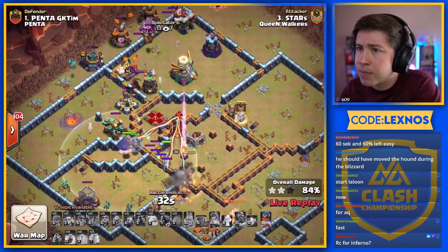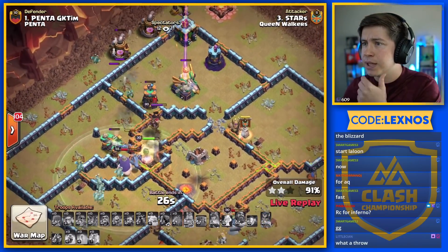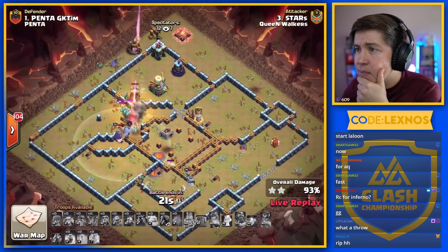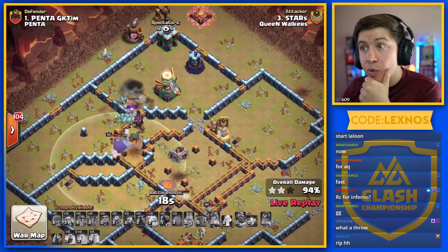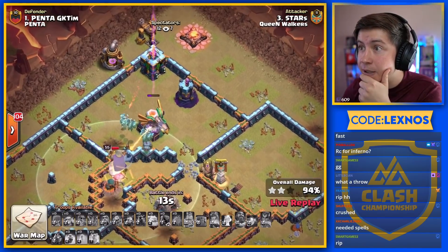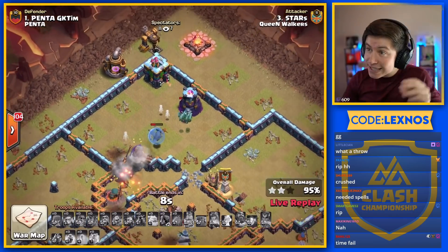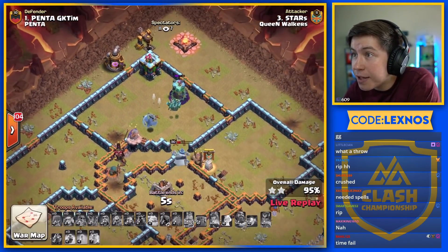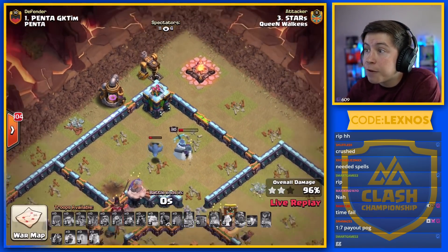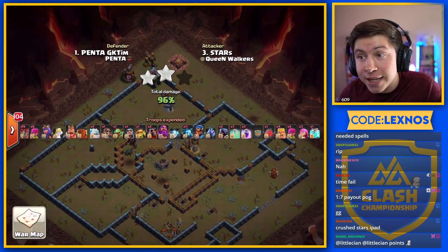The RC will take out the Inferno, but the Queen stays up. He might still get it — down goes the Queen, but no more loons. We're making our way into the Eagle with 15 seconds, though — he's going to run out of time. Down goes the Eagle, but the Seeking Air Mine snipes the Warden. Down he goes — it's all up to the Owl and the Queen. It's a time fail. Queen would have finished off the base, but it's 96%.